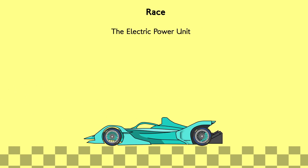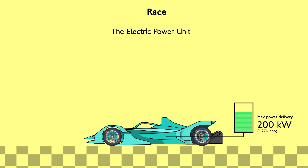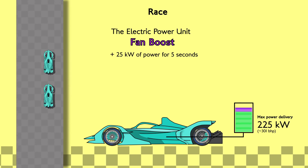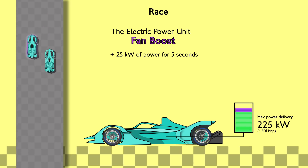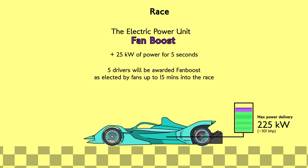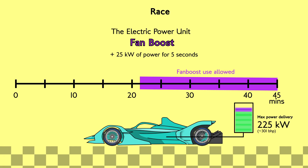Under normal race conditions, the power is limited to 200kW, which is about 270 horsepower. There are two ways of increasing the available power: fan boost and attack mode. Fan boost gives the driver an extra 25kW of power for about five seconds — useful for pushing past the car in front. Only five drivers in each race get this ability, voted on by the audience in a period starting a few days before the race and ending 15 minutes after it has started. They can only use it once and only after the 22-minute mark, so it's a minor but potentially race-changing trick.